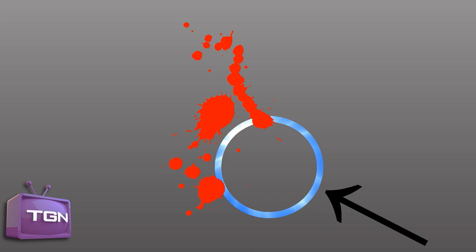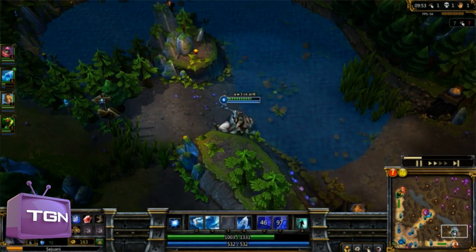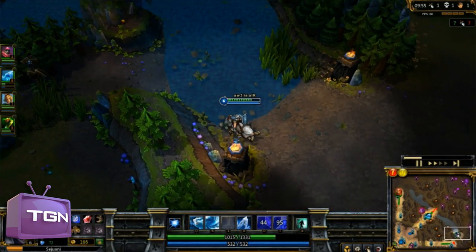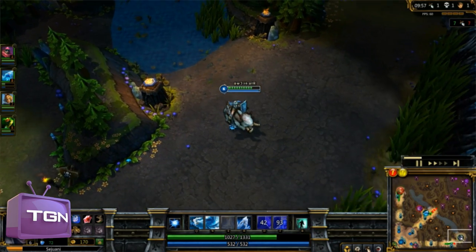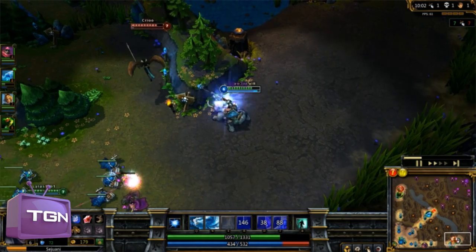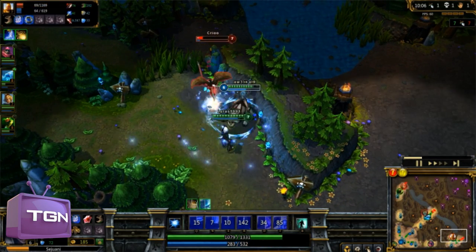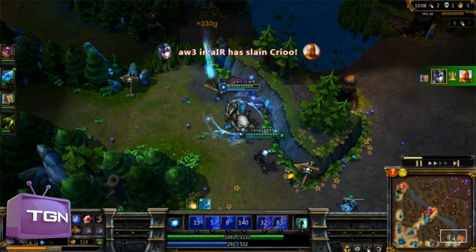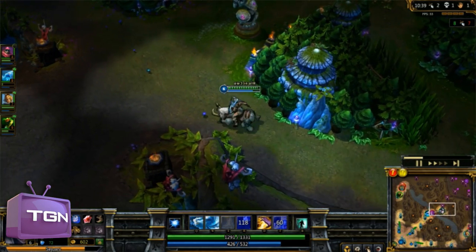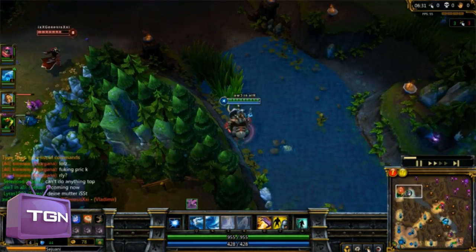If you throw it from this direction you will have splash damage due to the angle. Since Sejuani's damage is not that high, she is not able to burst someone down on her own. It's pretty nice to have some help while ganking, because you are the supporter while ganking — you have the slows. As you can see here, the enemy has absolutely no chance. Keep an open eye for easy ganks on the map so you can grab kills like this.